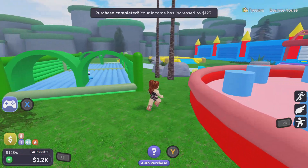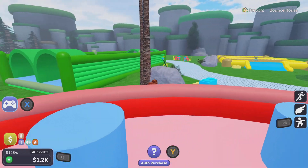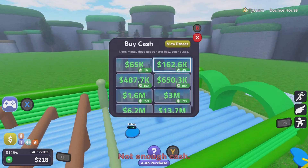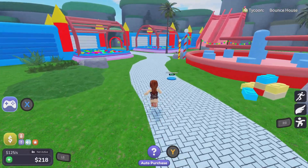Let's get a base. There are other ones like these that you can build. I might get this one done first. You can actually jump over that. Okay, we can't afford pillars. Let's get some more money.